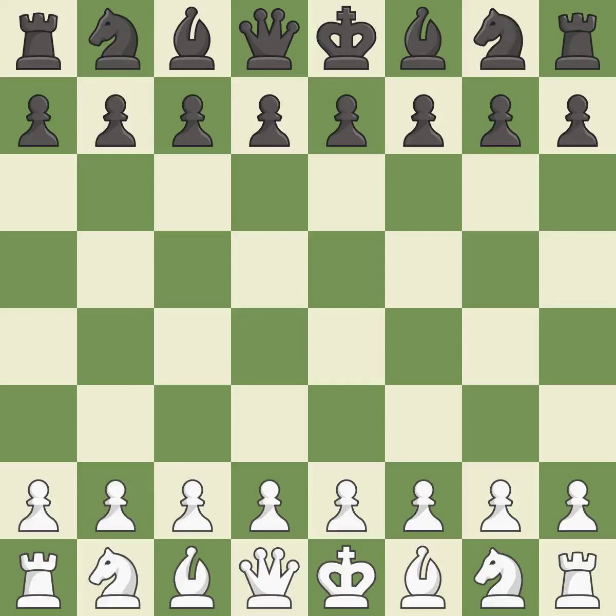Sicilian Defense, O'Kelly, Venice, Steiner line. Smooth — one player took the advantage and never let go. White really outplayed black in that one. The opening was balanced, but white was a cut above black in the middle game.